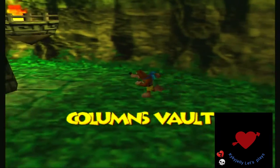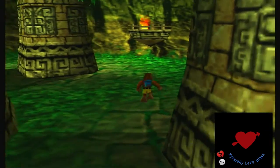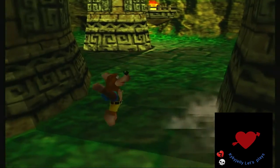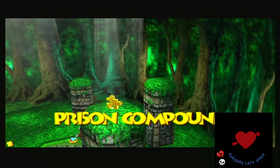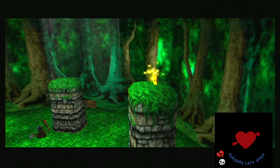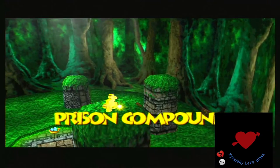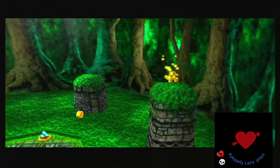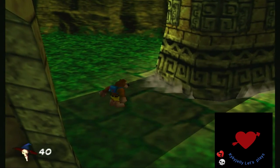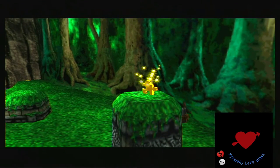Basically what you do is push these pillars and the Jiggy will jump to the other pillar, then you just do this until you can reach it. Now it'll go to another pillar and we just rinse and repeat. I don't know why we're being timed for this — like how would the Jiggy go back to the other pillar once the time runs out? It doesn't make any sense. Gotta do this one more time.